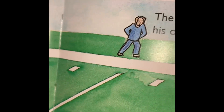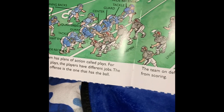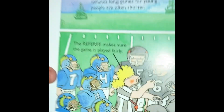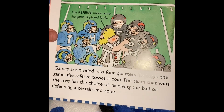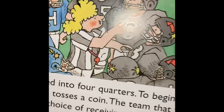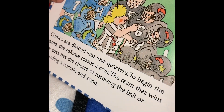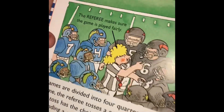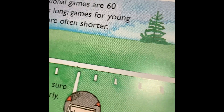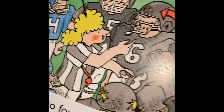The coach guides his or her team. Games are divided into four quarters. To begin the game, the referee tosses a coin. The team that wins the toss has a choice of receiving the ball or defending a certain end zone. The referee makes sure the game is played fairly. Professional games are played 60 minutes long. Games for young people are often shorter.